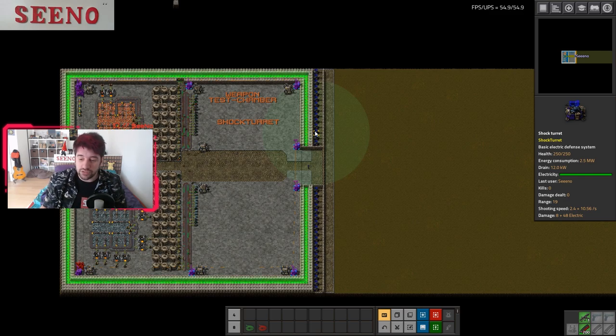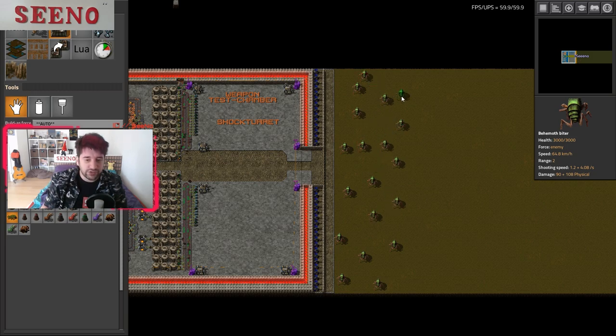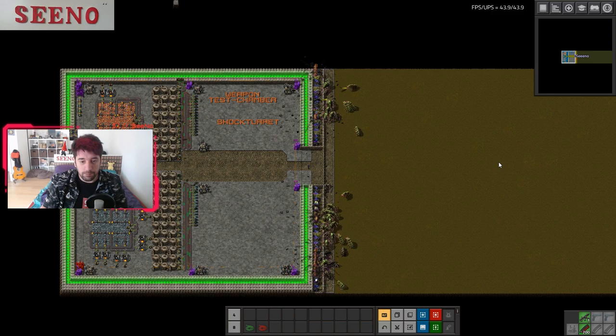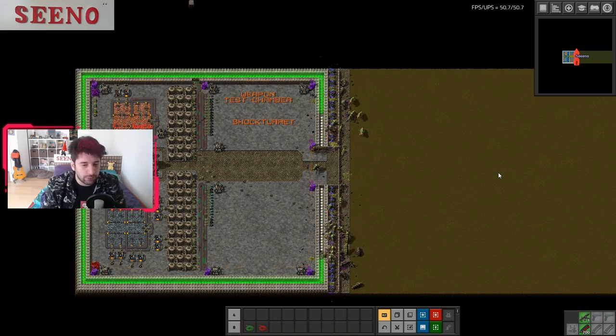They have a range of 19, a base shooting speed of 2.4 and a damage of 8. I researched shooting speed and damage up to research level 7, so they are a lot stronger than in the early game. I will use Beomod biters to show their strength — these biters are sitting here with Evolution Factor 100, so these are the strongest enemies you should encounter in vanilla Factorio. You can see the shock turrets are shooting very quickly, but the Beomod biters have such a high resistance against electricity damage that they have no problem breaching our defense.